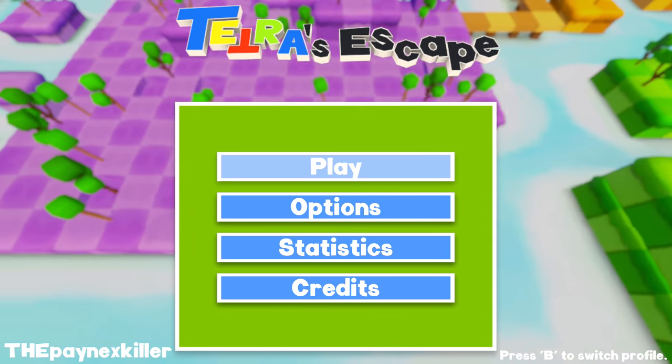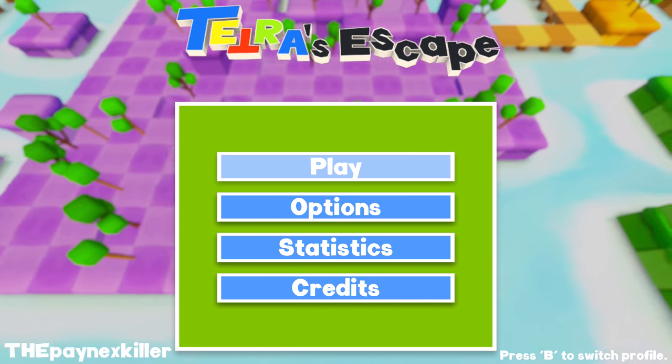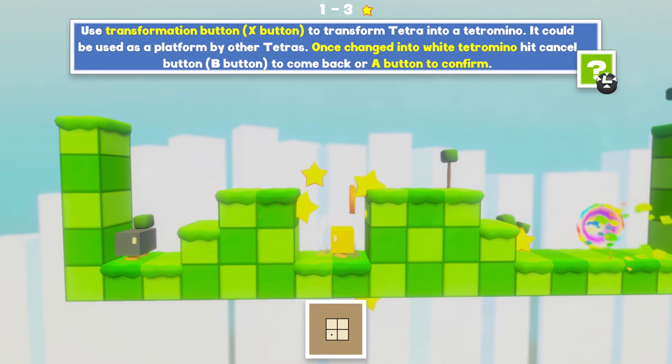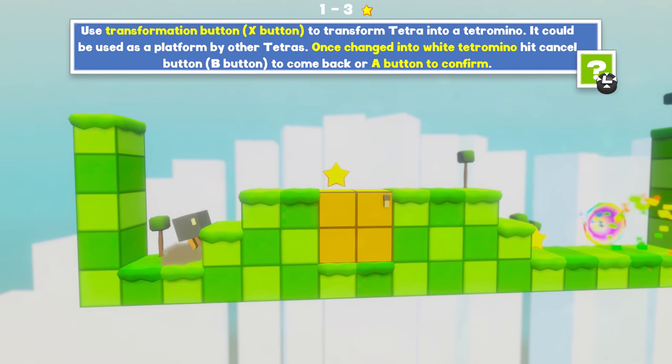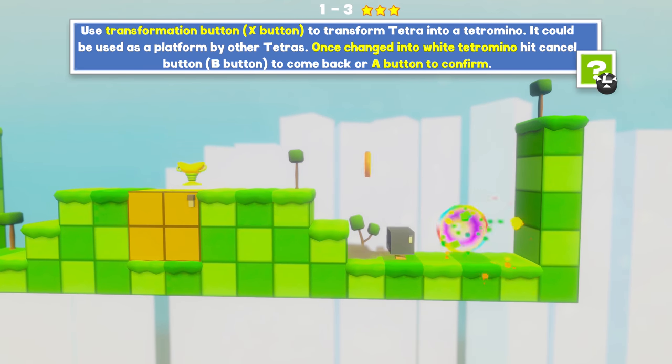Tetris Escape is a platforming puzzle game based around the core mechanics found in Tetris, combined with a splash of Super Mario's colourful and bright levels. My name is Joshua Hobbs, aka the Paynext Killer, and today I'm playing Tetris Escape for the Xbox One and Steam.